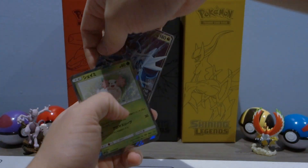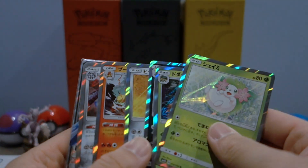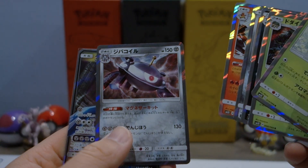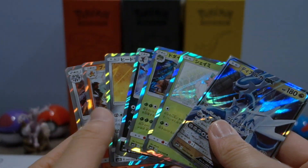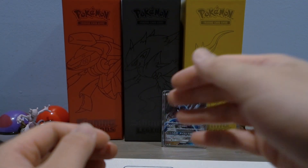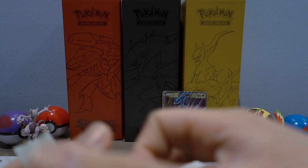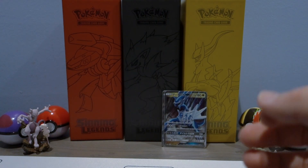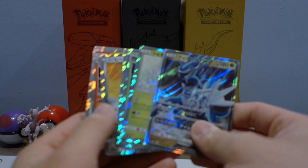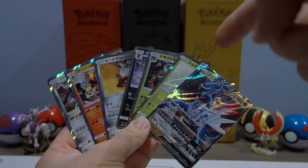Let's do a quick recap of what we got from this opening: Shaymin, Torterra, Weavile, Heatmore, Magmortar, Magnezone, and of course the Dialga GX. Really nice that we pulled at least one GX. We do have the other half of the booster box waiting to be opened, so stay tuned for that. I'm splitting this into two parts to keep videos around 10 minutes. This is it for part one of the ultra Sun booster box — come back for part two. Until next time, take it easy!